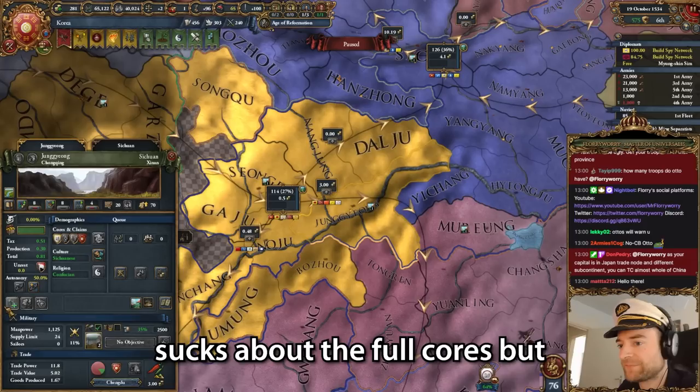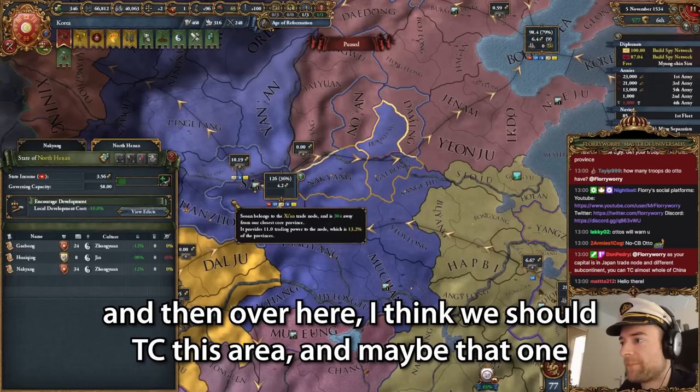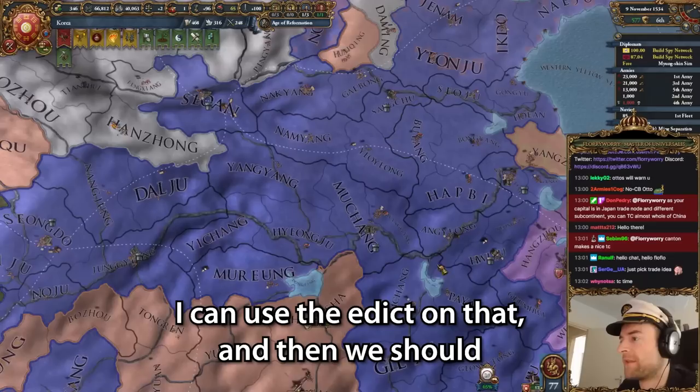I think we should TC this area. It sucks about the full quarries, but I do need the extra merchants. Okay, we already got one. And then over here, I think we should TC this area. And maybe that one. It feels like a bit of a waste, but I'm going to TC this thing.